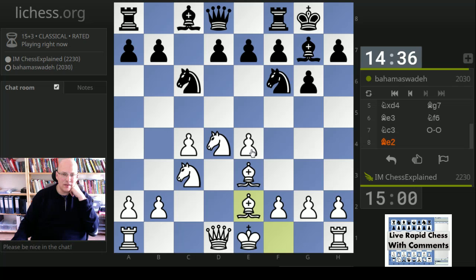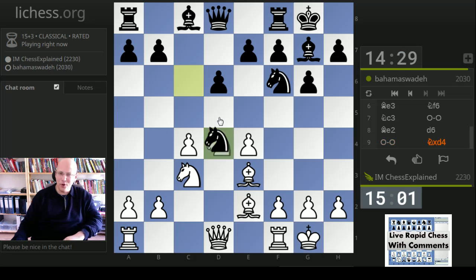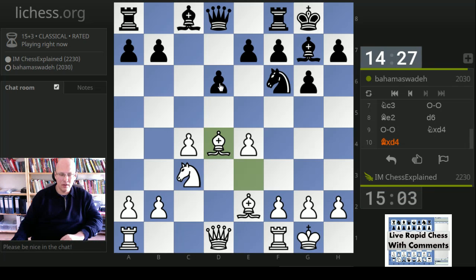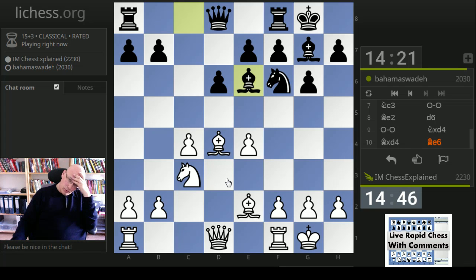Normally d6 is played after which castle. Black's main choices are bishop takes d4, knight takes d4, or bishop d7. Let's see what he does. Bishop e6 is one way to do it - that is not very precise actually. He plays it and I don't quite remember how this is done. Looking at rook c1 or b3, white plays f4 here.